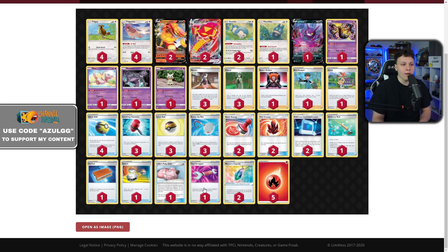Against Lucario & Melmetal, Tool Scrapper lets you remove their tool cards, then use Mew to remove Coating Energy, and for two energy you can get the Glaceon VMax knockout — so Tool Scrapper's a big deal there too. The Lillie's Poké Doll is a nice pivot sometimes or a stall for a turn. I keep comparing this deck to the Stonjourner Ice VMax deck since the engine is so similar, but Doll doesn't get quite the same utility here. Still, having a non-prize attacker to buy time is always nice in control decks.